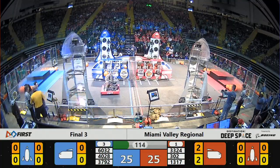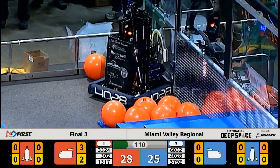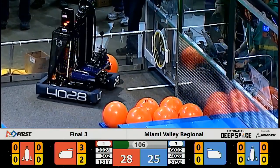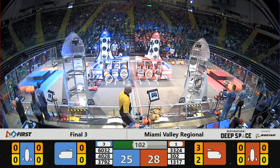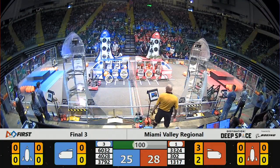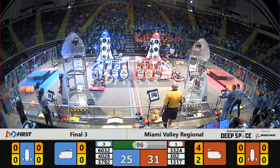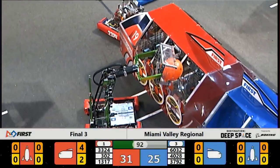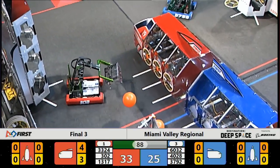On the far side of the field, we've got our eyes on Blue Alliance Robot 4028 — that's the big squad. The robot is known as the Eclipse. Eclipse is trying to maneuver into position to grab onto one of the hatch panels. Meanwhile, on the near side of the field, that's 3-0-2 for the Red Alliance. Cargo in its possession, loading up the Red Alliance cargo ship. Cargo falls out now — no score there.